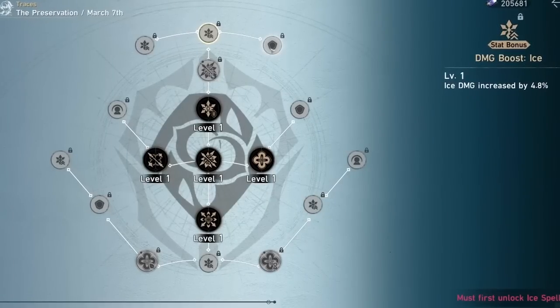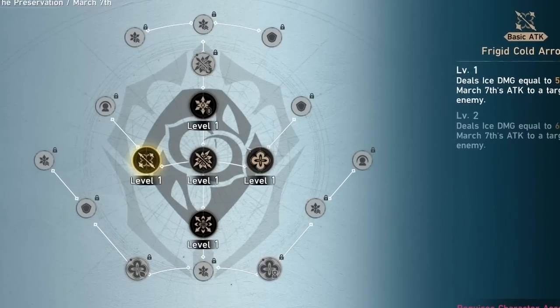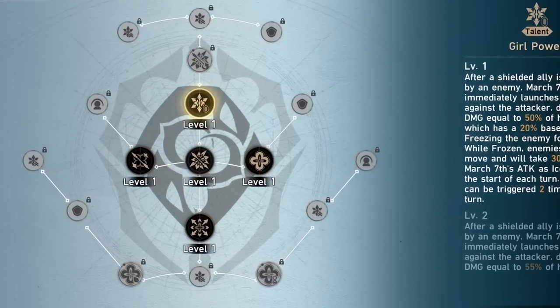Unlike Genshin, you have options. After Ascension 5, when leveling up a skill, you will have three options to choose from. You can also level up your passive talent too.